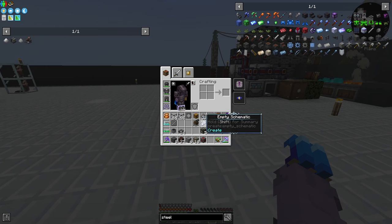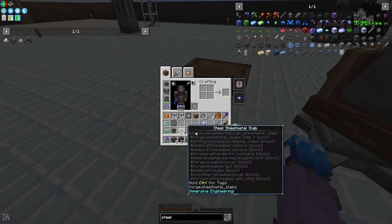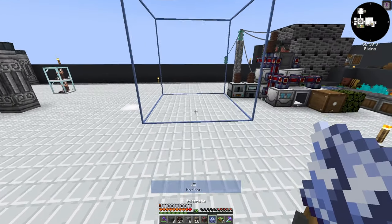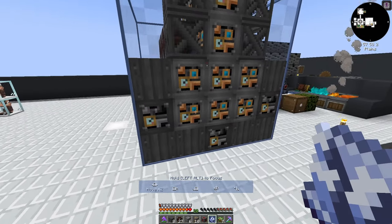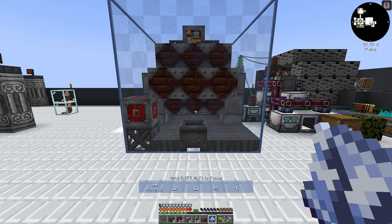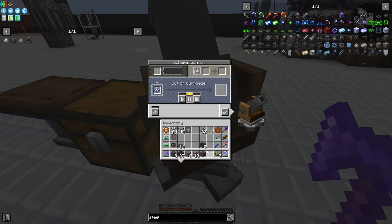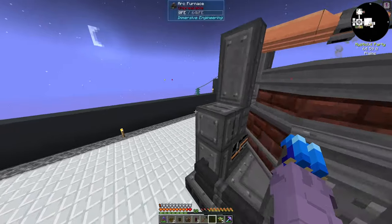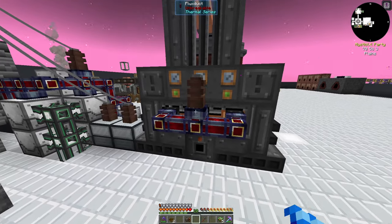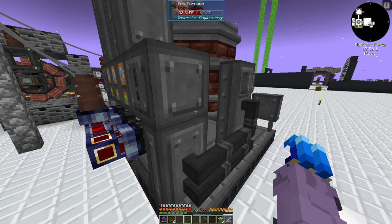I've gone ahead and crafted everything up for our arc furnace. We can grab our schematic cannon, throw this guy down, throw a schematic table here with a chest down beside it, and we will get ourselves the arc furnace. We can go ahead and place this guy down. The arc furnace is now placed — the three power inputs are right here. I'll go ahead and connect three flux ducts, do a wire connector in the middle, and connect that guy up to power. This guy should slowly start filling up with power, however it will not work without graphite rods.